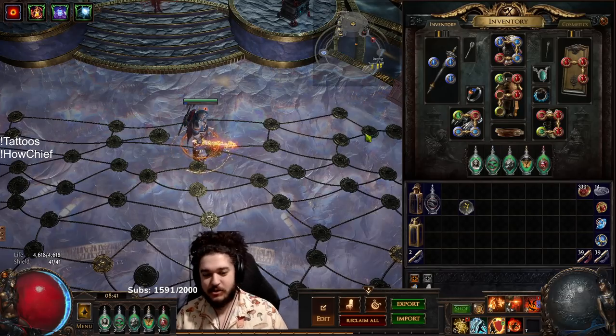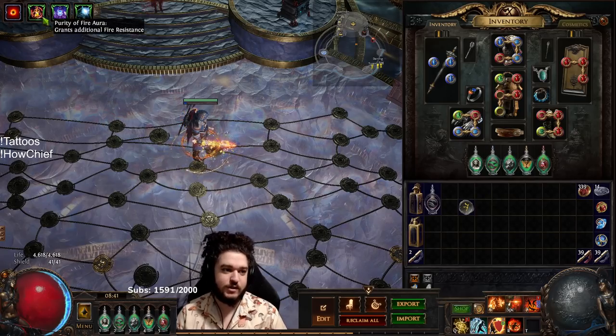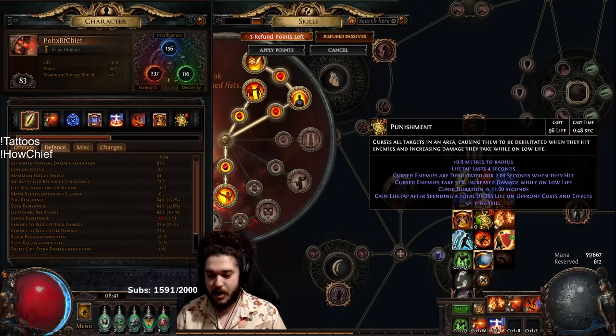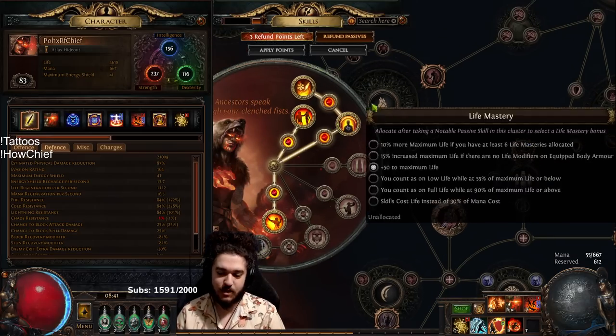You'll notice I'm currently running Purity of Fire, and the reasoning is because of this ascendancy node right here — Silo Cleansing Water. This makes it so that when I run Purity of Fire, I also gain all resistances like Purity of Elements. This is very, very important along with the fire res stacking, so that's why we take this.